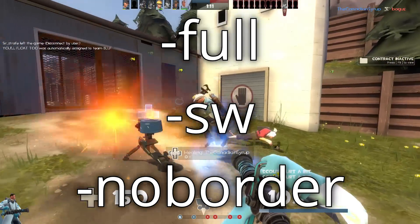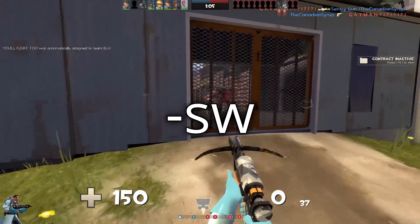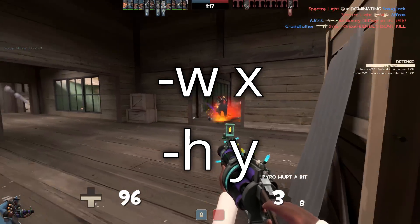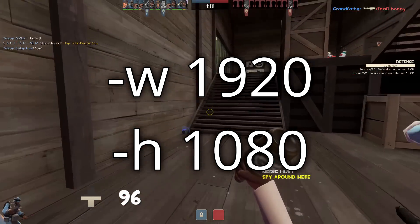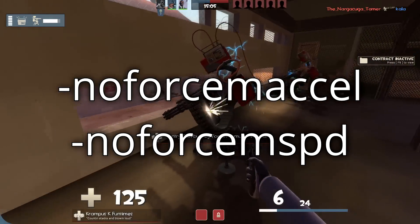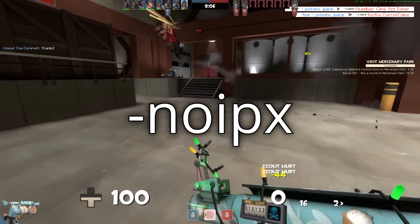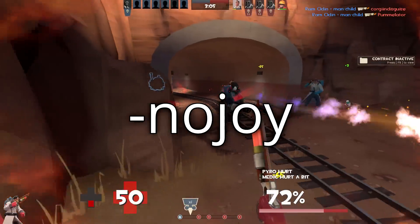Full, SW, and Noborder tell the game what rendering mode to start in. Full is fullscreen, SW is start windowed, and Noborder is borderless windowed or fullscreen. Full gives the best performance out of the three. W and H tell the game what resolution to start in — for example, W1920 and H1080 starts the game in 1080p. No Force MXL and No Force M-Speed tell the game to disable mouse acceleration, making your aim more consistent. I also advise turning raw mouse input on in the settings. No IPX turns off an old network standard not in use anymore, giving an extremely minor boost in performance. NoJoy turns off controller support, saving you a bit of RAM.